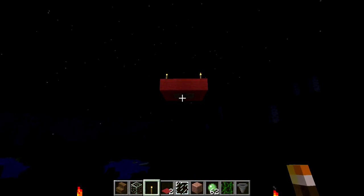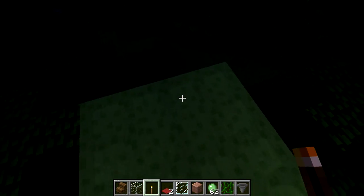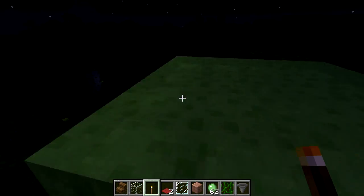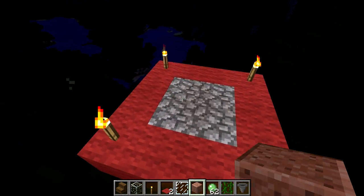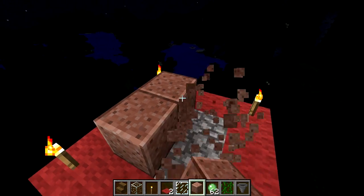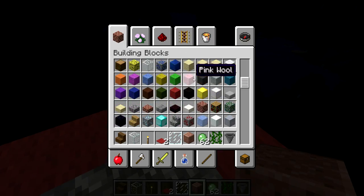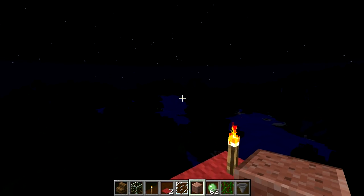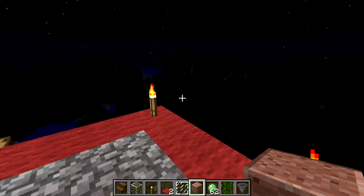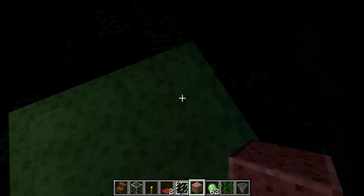Alright guys, this is ToCraft and today we've got the snapshots. I'm playing around a bit with the slime blocks and the new blocks which have been implemented. It's really cool that they added new blocks and that stuff, but I'm still looking for the ocean update - I would love to see a coral biome. Didn't hear anything about that.